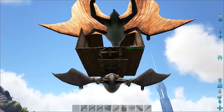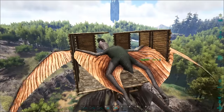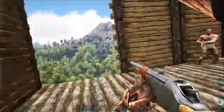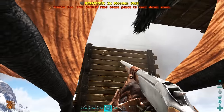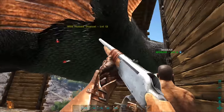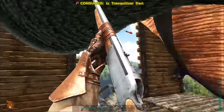When you find the Quetzal that you want, come at it from below. Stop and let it fly into the cage. Then when it's stuck, dismount and block up the back so it can't escape. Once that's done, start tranking the Quetzal — it will try to escape but can't, so taming them from now on is really easy.